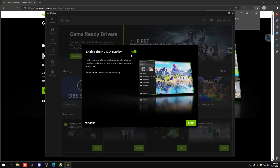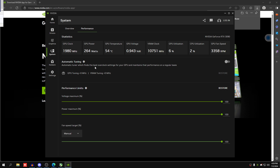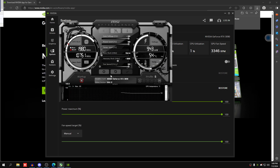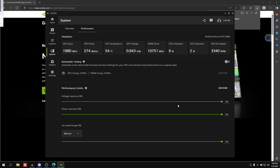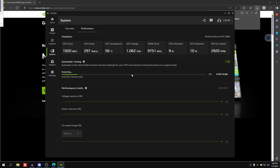Go to System, then Performance, and you'll find Automatic Tuning, which finds the best overclock settings for your card. It's a lengthy process — you turn it on and let the program run for 10 to 12 minutes while it tests your card's limits. I reverted the MSI Afterburner overclock back to stock, then turned on automatic tuning, pressed agree and continue. Close all GPU-intensive applications including games and OBS, otherwise it'll mess up Nvidia's algorithm. Let it run for 10 to 12 minutes, then you can test performance.